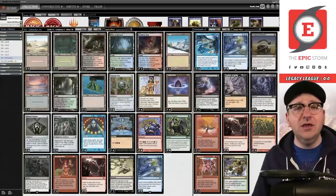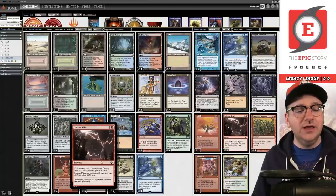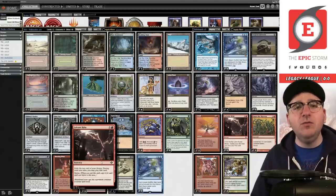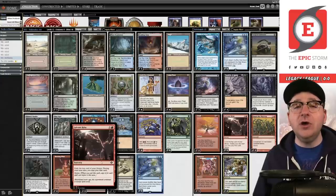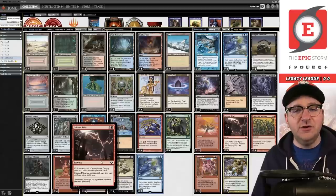What do we gain from cutting the main deck Tendrils of Agony? You get to play a third main deck copy of Galvanic Relay. Why is this a benefit? It makes you better against the best decks in the format like Delver, for example, or the four/five color piles. Galvanic Relay helps you out there — it's another action spell. We cut Ponder, so we're now really all in on Galvanic Relay, and this is just another payoff spell.